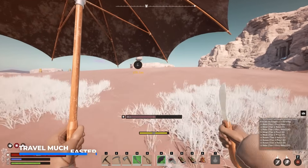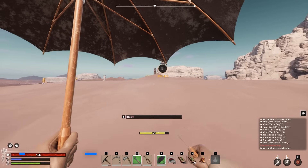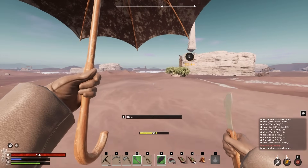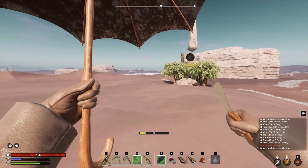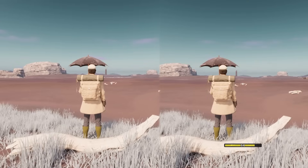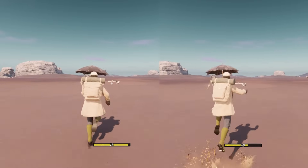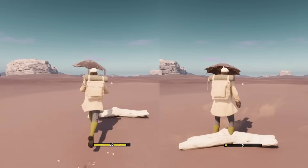Speaking of travel, you can do this so much more efficiently if you have both the hunting knife and umbrella equipped at the same time. If you jump and right-click with the knife equipped, you will perform a dash ability which costs a little bit of stamina but allows you to cover great distances. In this little speed test performed in the desert, you can see that with the hunting knife we are so much faster compared to regular sprinting without any tools equipped.